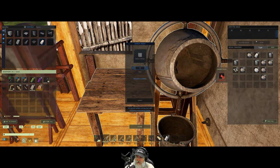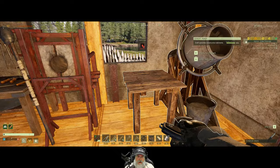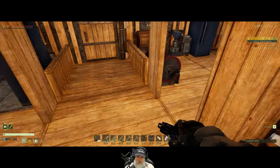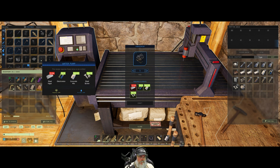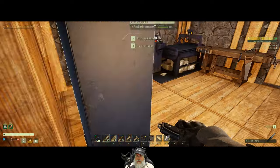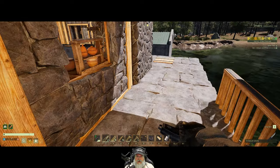We might be able to get away with just two water pumps for all of our needs — we shall see. We'll put this concrete in here. As soon as we get 24 steel ingots we'll make that, but we should be able to get started laying the pipe because I'm going to assume that we can converge the water lines among multiple pipes.